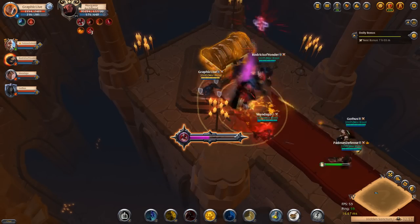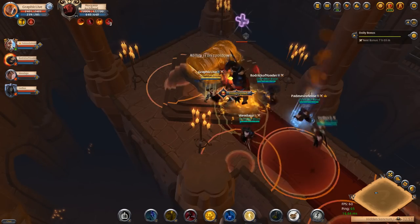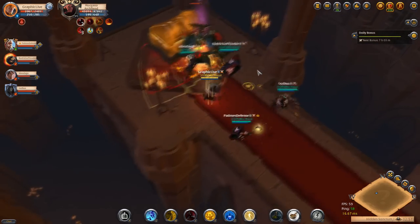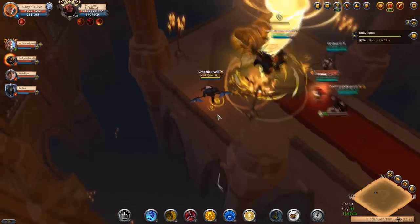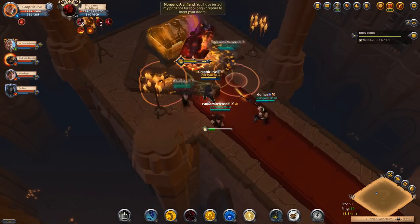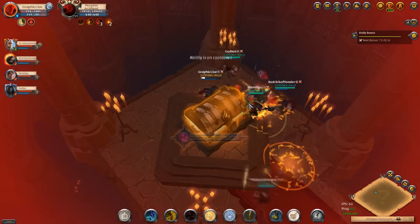We'll speed it up here. Basically all of these huge abilities that you're seeing come out are actually not doing anything. The circles are, but the big cylinders — the ovals — that you'll see spammed a little bit are actually not doing any damage. They just don't register.